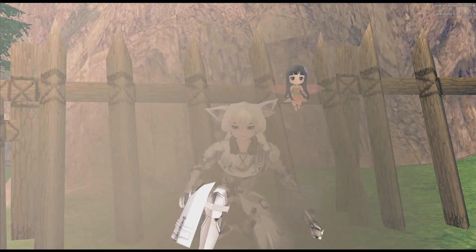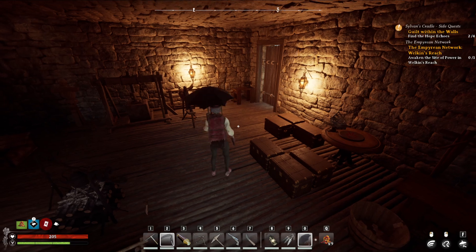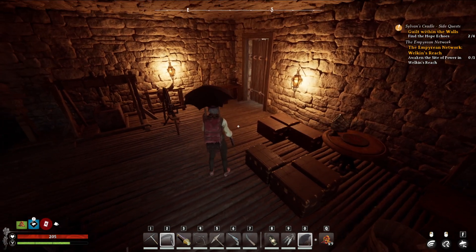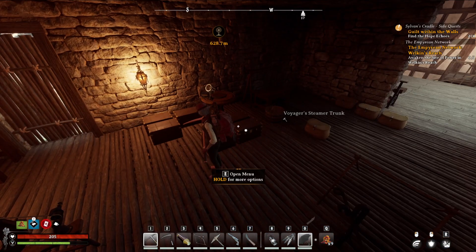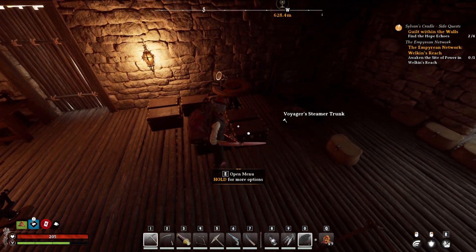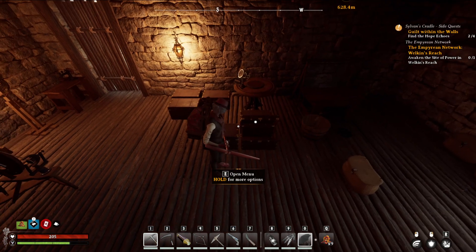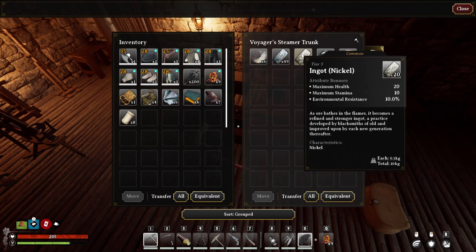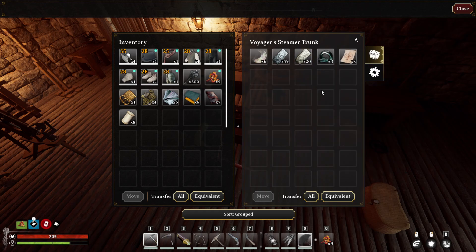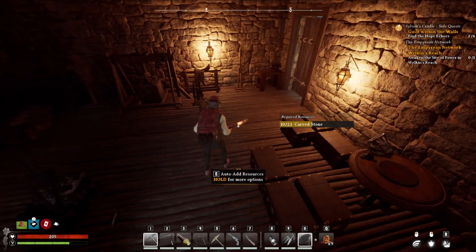Hello everyone, this is Neganite here getting ready to play Nightingale. Today we're going to continue on with the quests. I did a little bit of gathering and played with my new pick — we got a hell of a lot of stuff from mining. I ended up getting a ton of magnesium, quite a bit of nickel, and a little bit of iron.